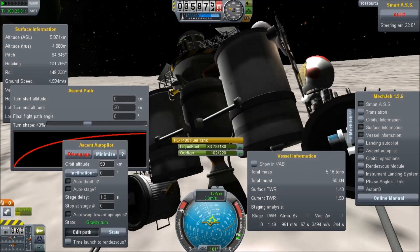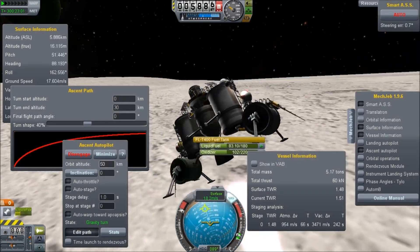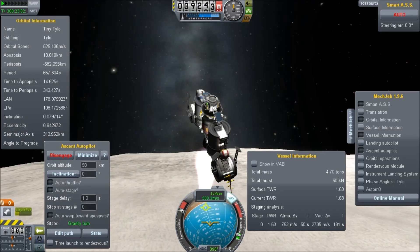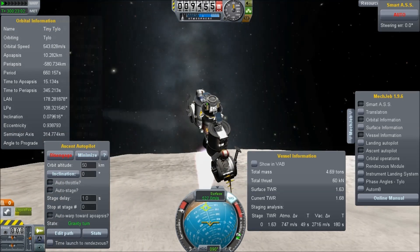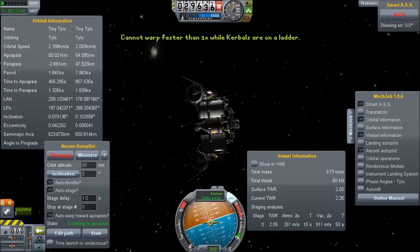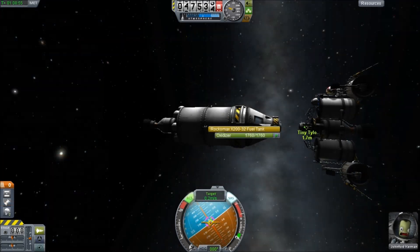And from there, even though we've got less than 30% of our fuel, it's more than enough to get into orbit. Because getting into orbit was a whole lot easier — we didn't have to burn off all that weight. We had a much higher thrust-to-weight ratio.